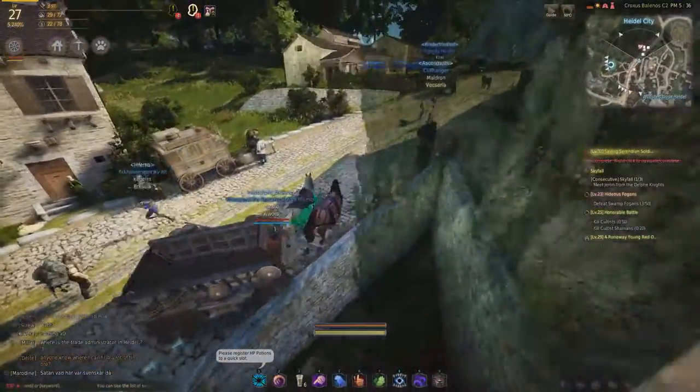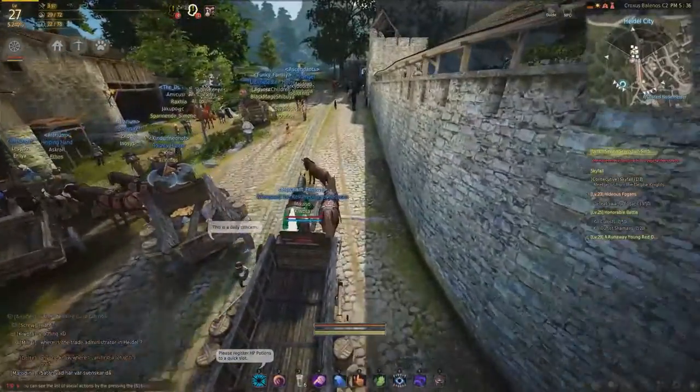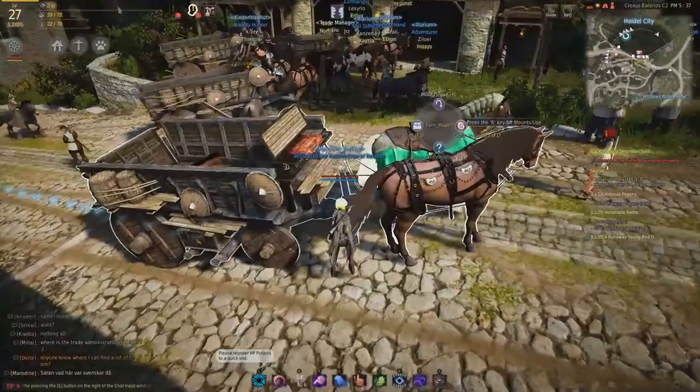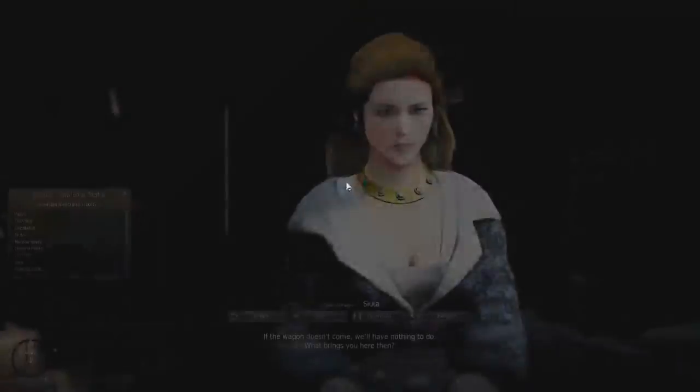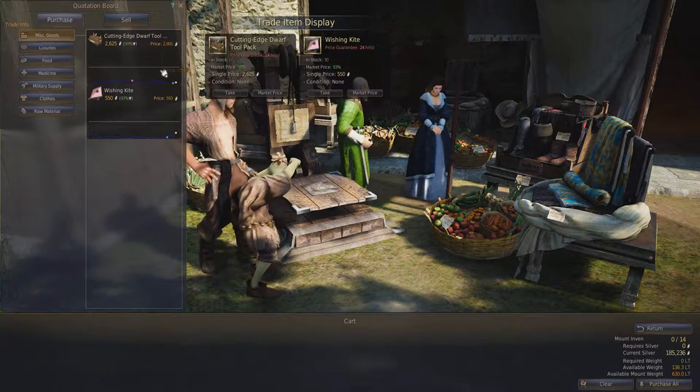Another thing to note is that when you're riding a wagon you can't actually reverse, so you're going to have to turn around forwards if you want to go backwards. The trade manager is over here — we go up to her and click 'Trade', and then here are all the things she's selling.